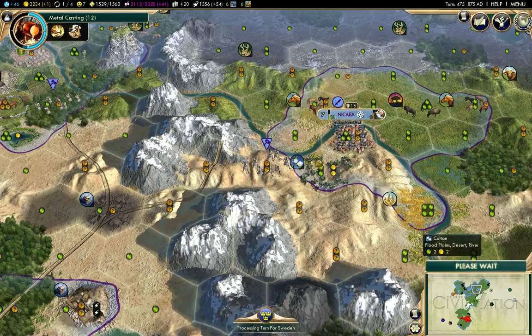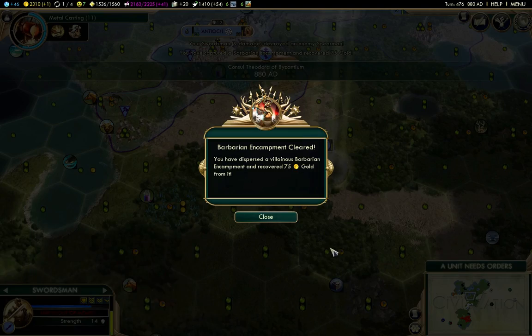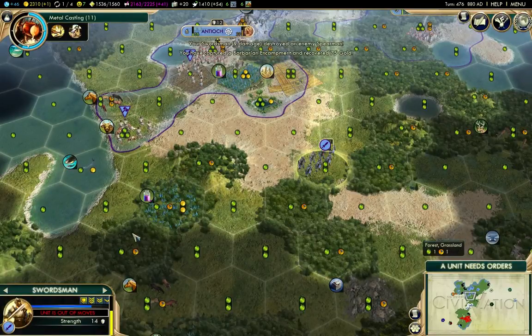I'm going to build the road here and then I'm going to improve the cotton, because I should have done that ages ago. It'll improve the horses and the bison or something over there. That's that cleared.